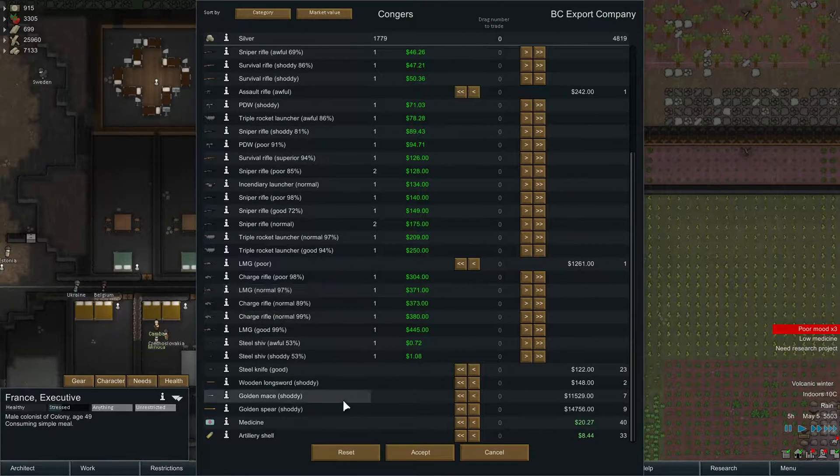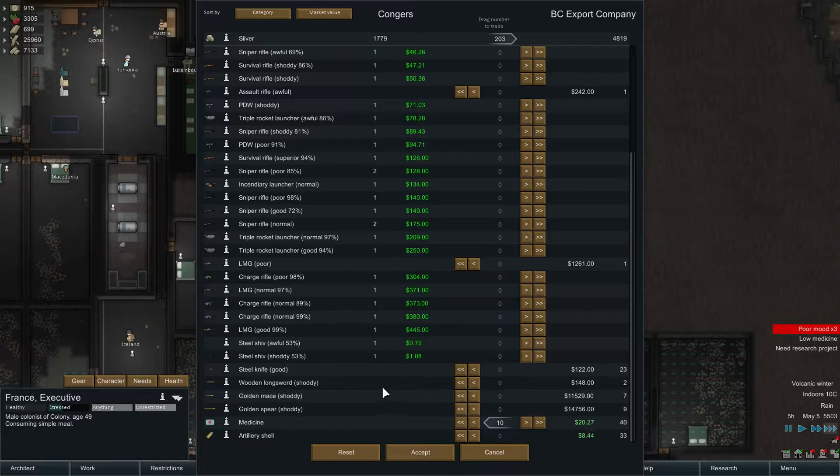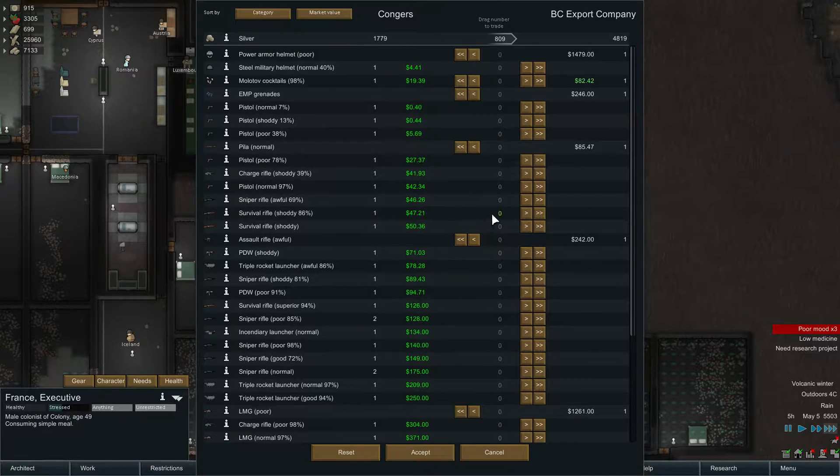Alright, this doesn't have anything we want except for medicine. Do I need 10 or 20? I'm gonna need 10 for the one down here. We have the money, so grab them all. Sell shibs, keep survival rifles, get pistols — mulch off a cocktail, it's not gonna use. Alright, that'll do.